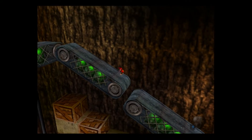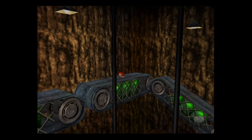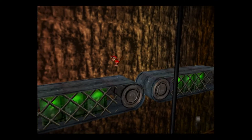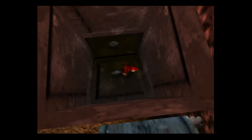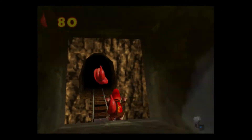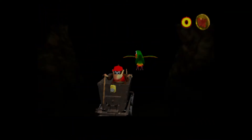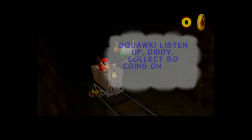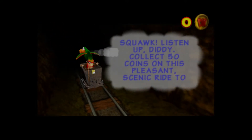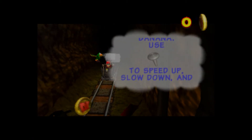You can actually do this part without the chimpy charge — it's just a lot harder to platform. See, there's crystal coconuts there. 85. Alright, so Squawk says: 'Collect 50 token coins on this pleasant scenic ride to win a golden banana. Use that to speed up, slow down, and lean left to right. Press A to jump. Watch out for the other carts and the chase and candy barrels.'